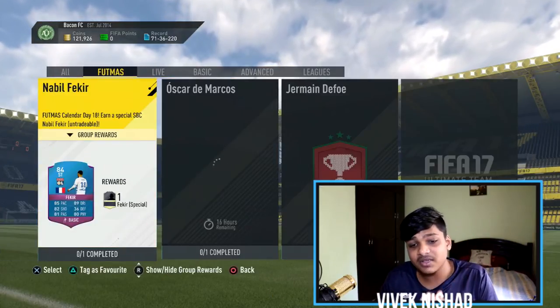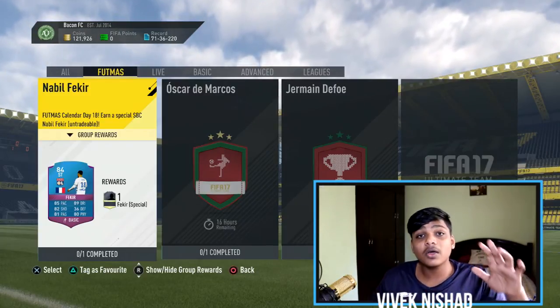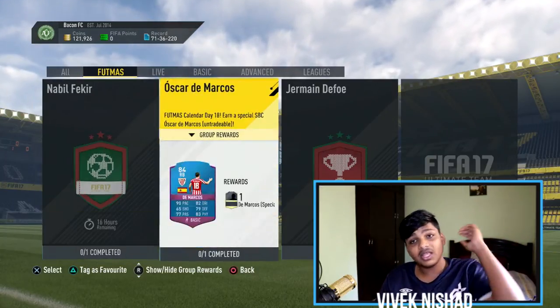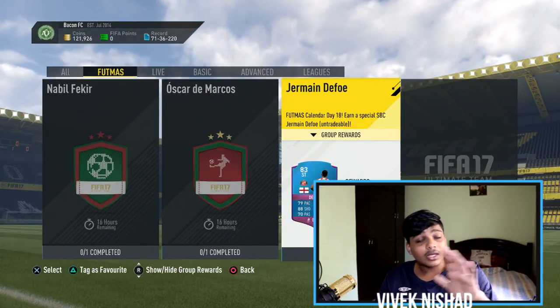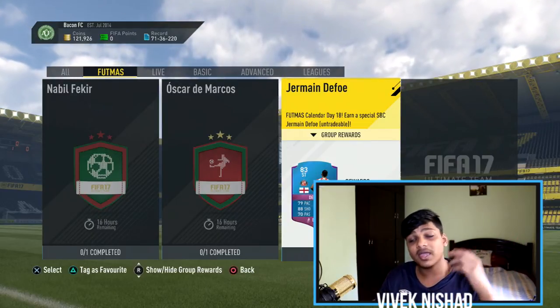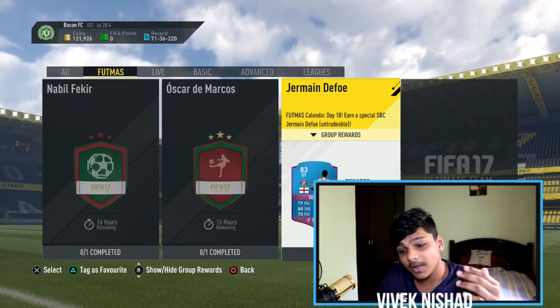By far this is the easiest FUT SBC compared to Aubameyang — Aubameyang was absolutely mental because you had to spend at least five to 600k, probably around a million coins for all those players. That was totally not worth it. You can go watch other videos for the expensive ones, but this is the cheap, easy, and quickest way to get one.